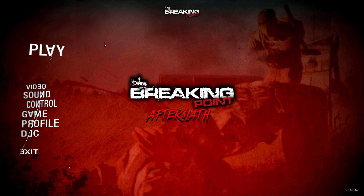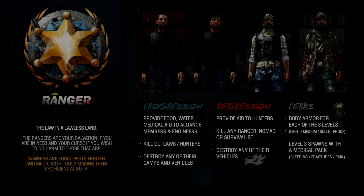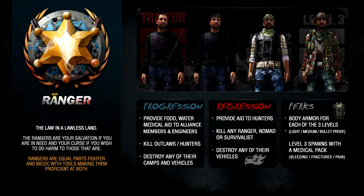We're going to show you a few tips, starting with the faction system to show you the eight factions. I'm not going to read all through what they are, we're just gonna list them and you can pause to go through them. You've got the Rangers, you've got the Traitor on the left, which you can go into negative points — Traitor level 1, level 2, level 3 — progression, regression, and the perks. Pause and read all those.